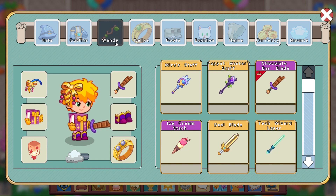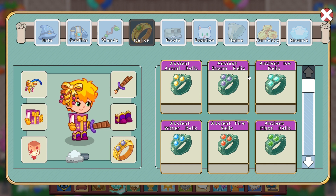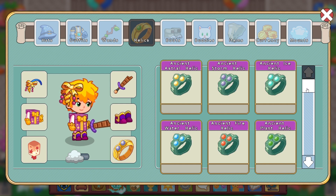For wands, it's going to be by power as well. Mira's staff is the strongest that I have. The Titan Power Katana is going to be stronger than Mira's staff, and then puppet master's staff. Chocolate Bar is just below the puppet master's staff. Here are the relics. The relics are going to be by power level, so all of these ancient relics will be first. And then after that, it's going to be powerful fire relic, strong fire relic, basic fire relic. It used to be basic, strong, powerful, and so they've changed that around, which I think is really cool.